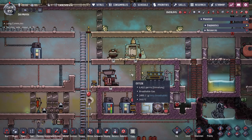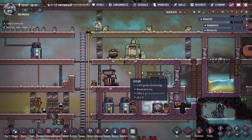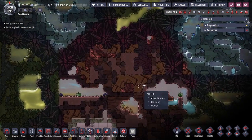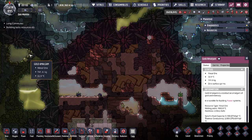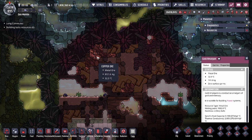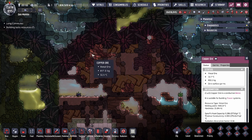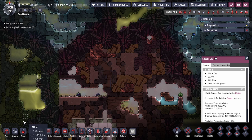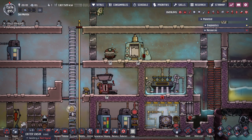Hey guys, Legit City here. Today we're going to be talking about some Oxygen Not Included basics — specifically metal ores and their refined counterparts. A lot of the time you're going to find metals inside the biomes, and depending on which biome you run into you'll encounter a different metal ore. The biomes are not guaranteed to give you a specific metal ore. These metal ores are useful for a lot of electronics, buildings, and tiles.